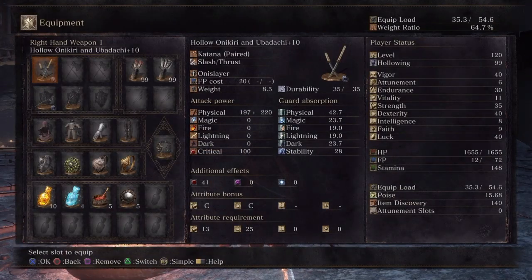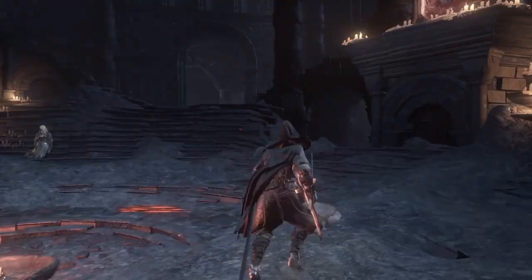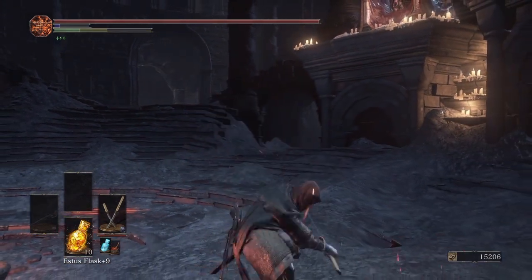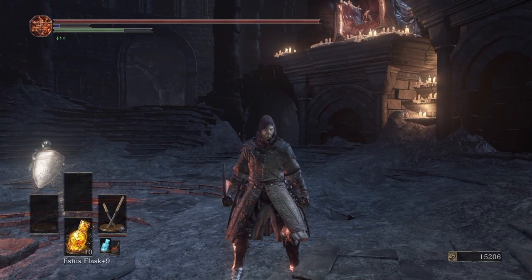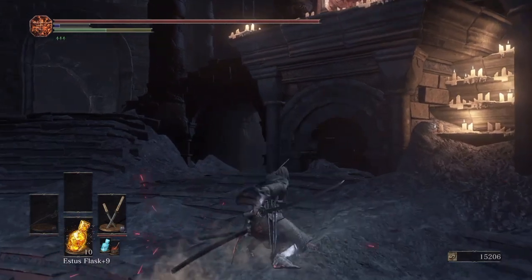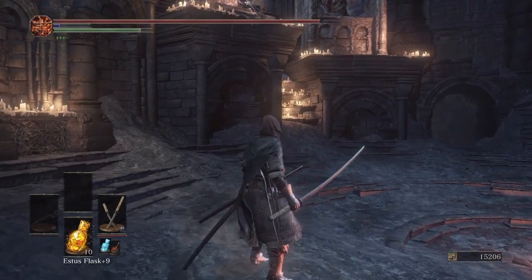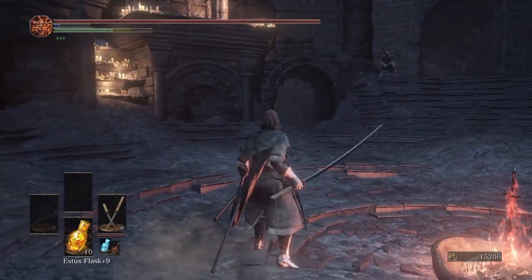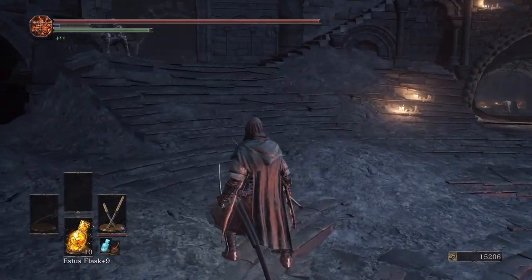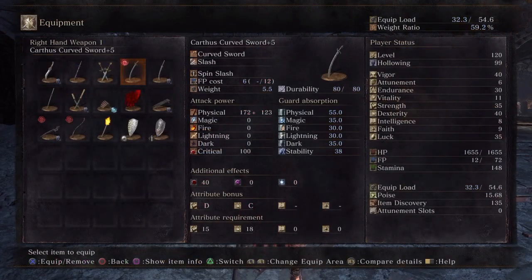For your backup, I'd really recommend the composite bow — it's very useful as a pressure tool or finisher, something I talk about in a lot of other videos. Now for the moveset: the R1s combo into one more R1 if you catch somebody, and the R1 will also combo into an L1. The L1s combo into another L1, delivering four strikes with heavy bleed buildup and heavy damage. The R1 into L1 combo is a little safer since the R1 comes out quicker, letting you land that combo slightly easier for a small loss in damage.